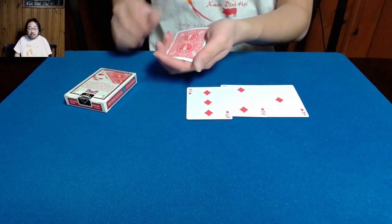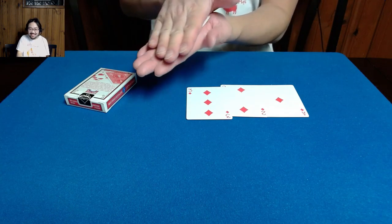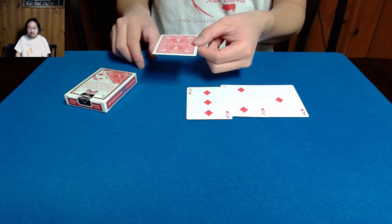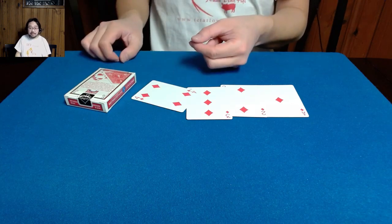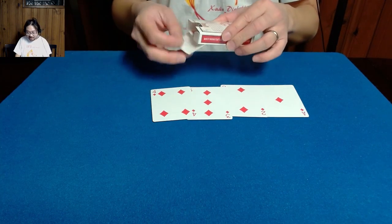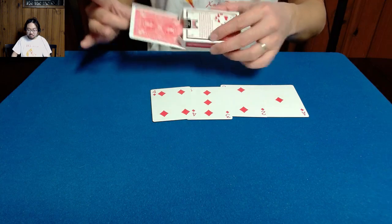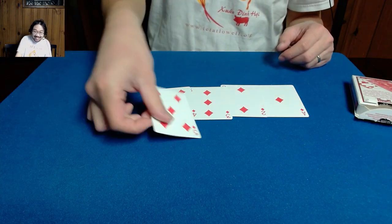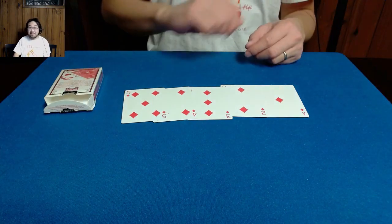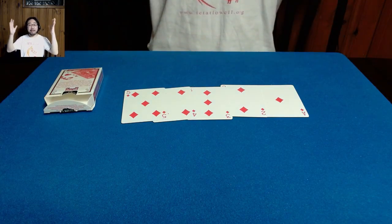Now the two jokers are going to penetrate reality. If I go ahead and squeeze really hard, the two jokers actually become one card — not just any card, they become the four of diamonds. And of course there is one card left — there is a card in the box. And if I were just to show you — there we go. You can inspect the box; there's nothing in the box. It is the five of diamonds. And that, my friends, is my handling and performance of Maximum Penetration by Fennec.